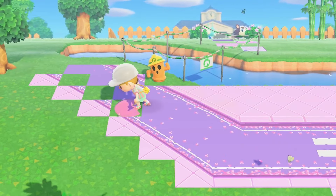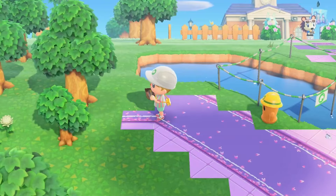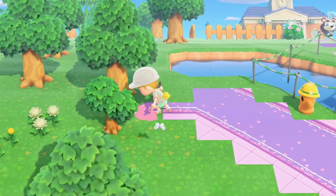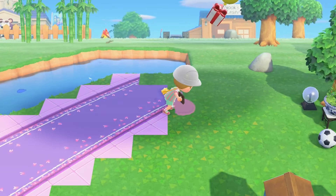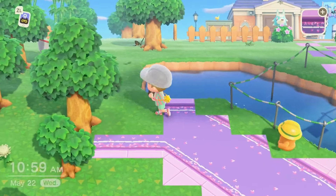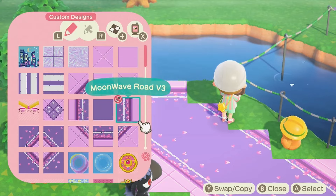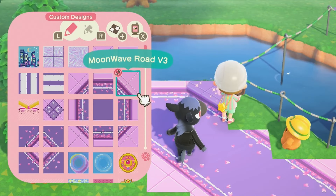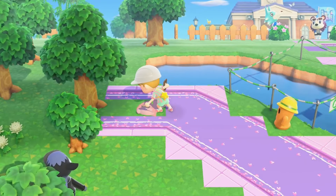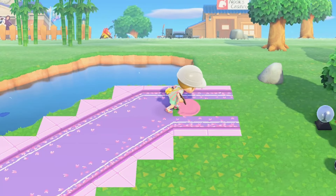I actually really love how it turned out because of the two bridges, which came together really nicely. And this cherry blossom path with the purple — it's so Sailor Moon, it's so perfect. In other areas I do want to have it be a little bit more like primary colors, and I think I might have to do another mood board that's more primary color coded, because this one is very purple and pink, which I was not expecting.